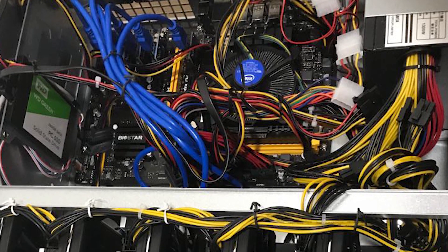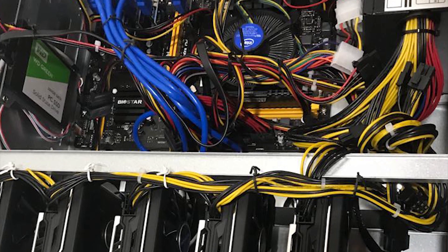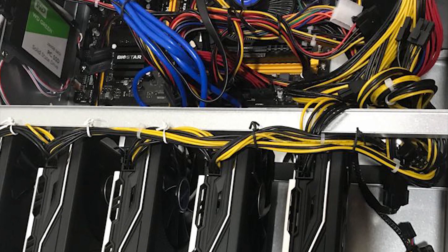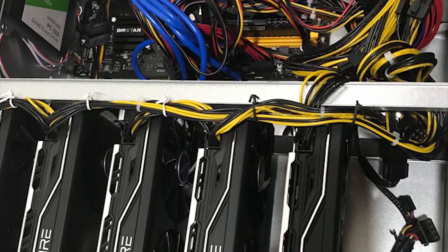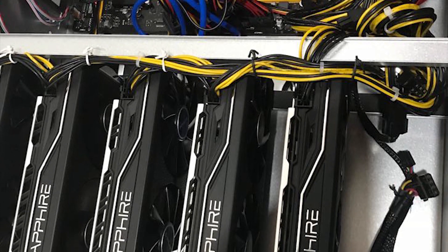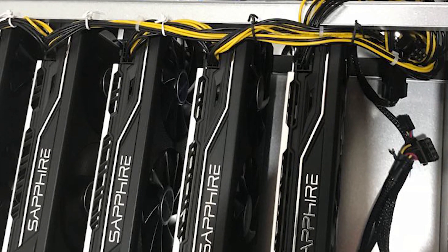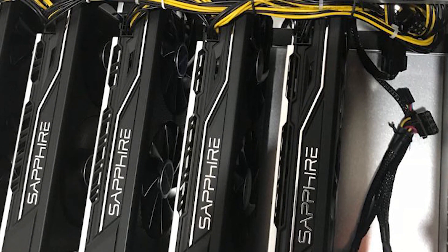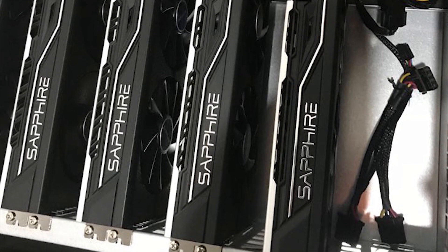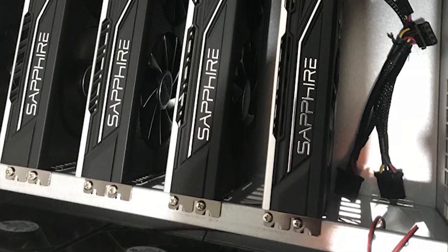Next, we have Rig B — the BTCZ rig, a nice shout out to Bitcoin Z there. The owner is mining BTCZ, an Equihash coin, with five Sapphire Pulse Radeon RX 580s. He's got the BTC Pro Plus motherboard from ASRock and a 120GB solid-state drive. I find this really interesting primarily because you'd typically see the RX 580 on Ethereum. I don't know what the hash rates are for it on Equihash, so if you guys know, let me know in the comments — that's something I haven't tested.